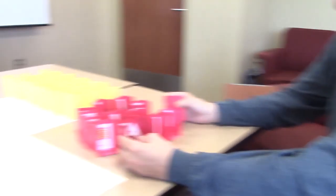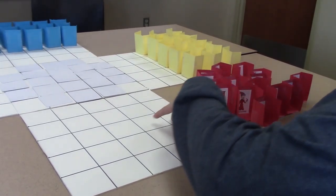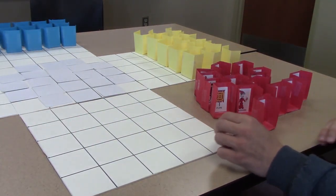When you unbox the game, the first thing that you're going to want to do is build your pieces. You have 15 separate individual player models that you are going to line up in the back three rows on the board.